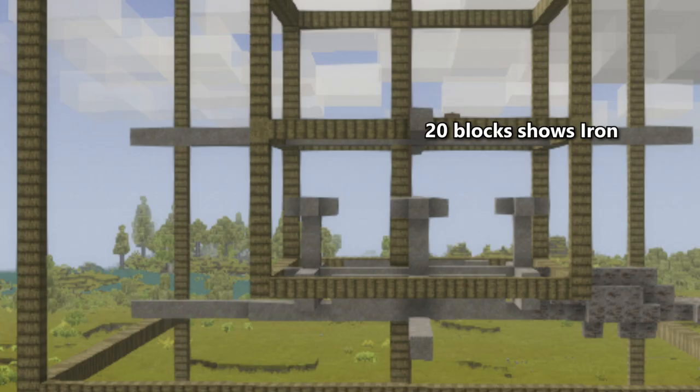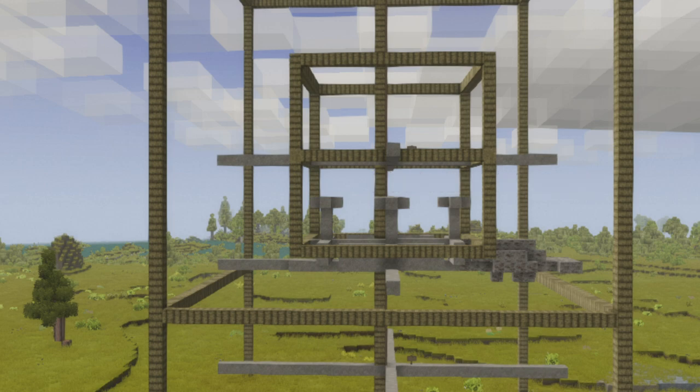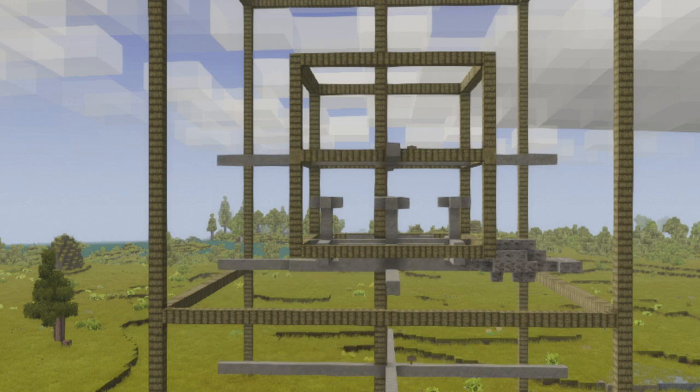Once you've found a node reading for your resource, take a node search reading 10 blocks further down and see if the reading goes up or down. If it goes up, start digging lateral tunnels and testing every six to eight blocks, and keep going until the reading goes down — that means you've gotten close to the outer edge of the deposit. If it goes down, go 10 blocks above your first reading and test again. If it goes up or stays the same, start digging your lateral tunnels. If it goes down again, go back to your first reading and start your lateral tunnels there.